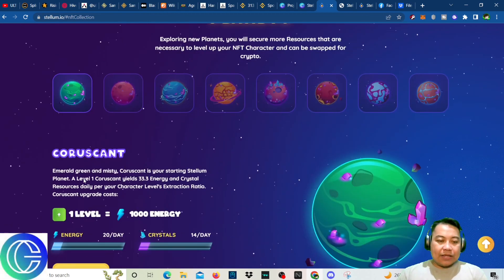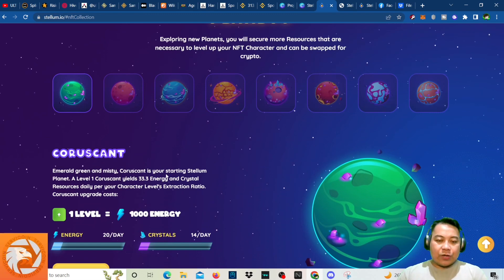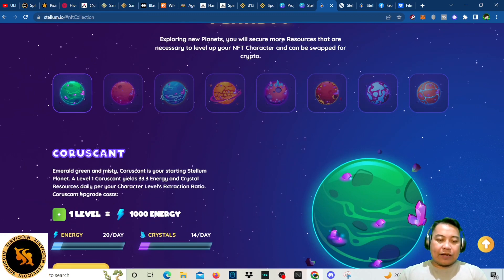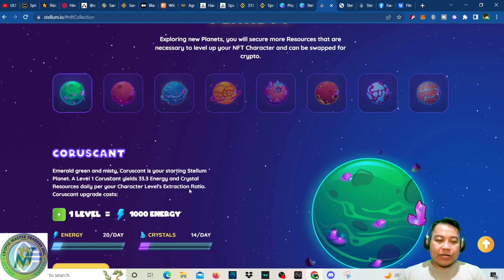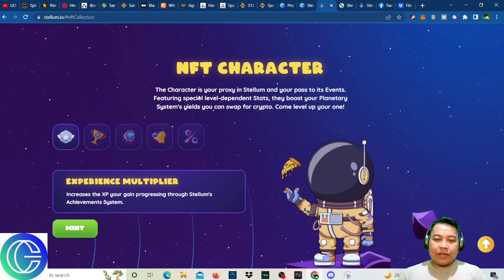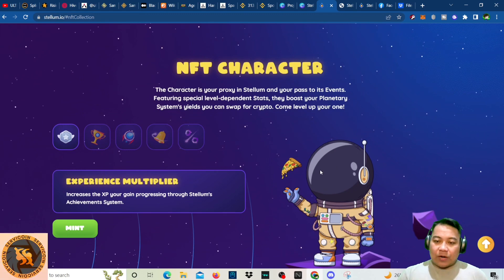For the planets, we have eight here: Coruscant, Emerald Green, and Misty, among others. Coruscant is your starting Stellum planet — at level one, Coruscant yields 33.3 energy and crystal resources daily per character. You can see the levels, extraction ratio, and upgrade cost on screen.